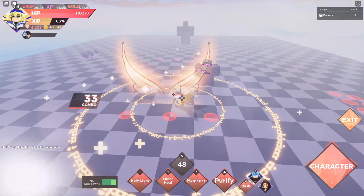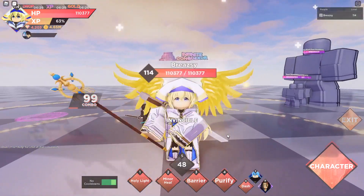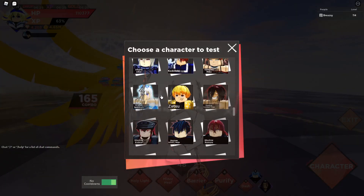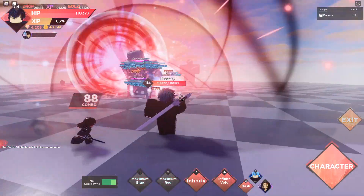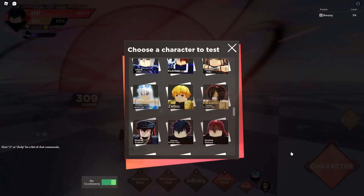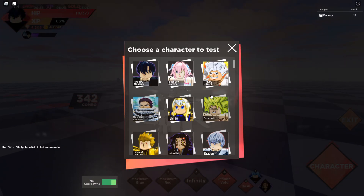Let's try Priestess — unlimited. Testing move number five: it's like a massive healing spell you can move around, and there's tons of damage. Priestess actually might become a very overpowered character — she already is but the awakening makes her even better. And Pretty Nojo with Maximum Blue is basically the same character with skins.